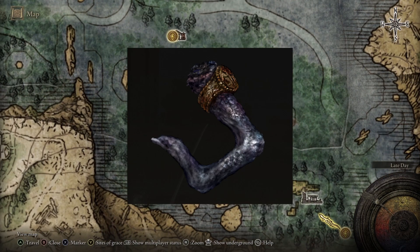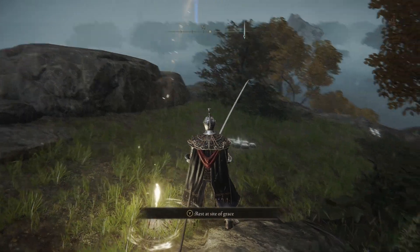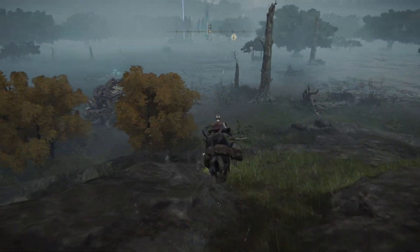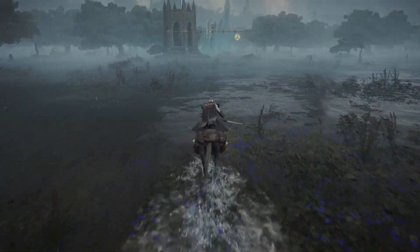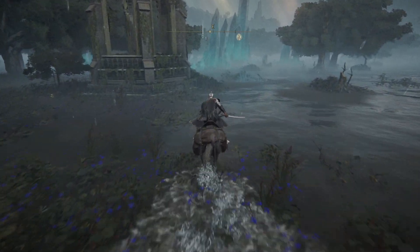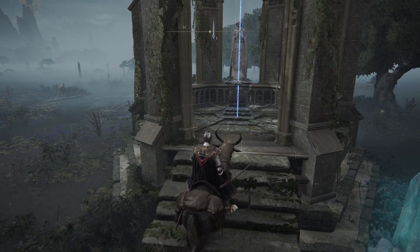All you have to do is go to the Scenic Isle Bonfire, or Grace, and head to your east, right where I marked on the map. It's not far at all. The lady over here is going to be inside this tower, and she's going to complain to you how her necklace got stolen, and you are going to retrieve it for her. She's right there.